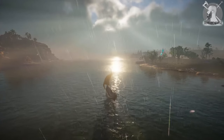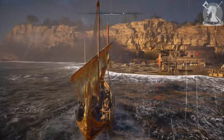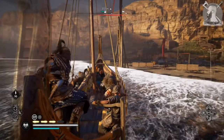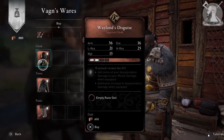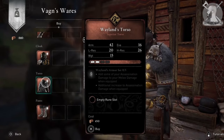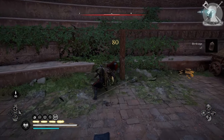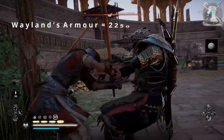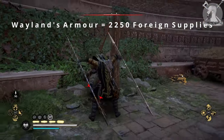In order to get this armour, you simply have to take part in River Raids and grind for the resource of foreign supplies. You can then use this resource at Vance's Shop to purchase the pieces of armour, but be aware this will take some time. Best work on upgrading your boat's hull first so you can bring back more foreign supplies after ending a raid. You're probably going to want to do this over a long holiday, as you'll need 2,250 foreign supplies to buy the full set. Good luck!